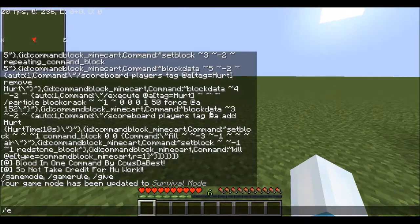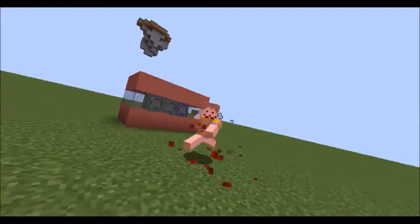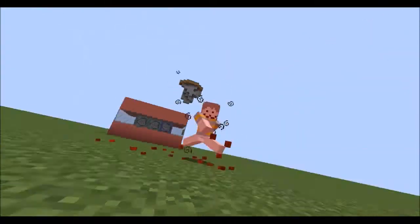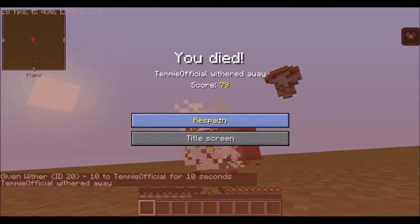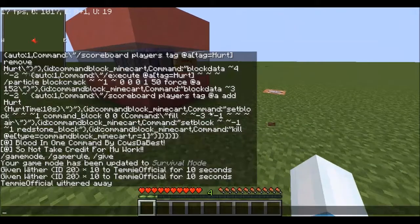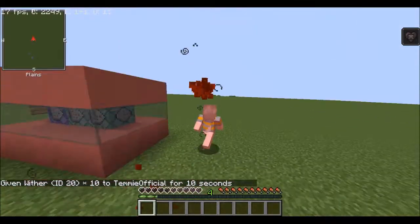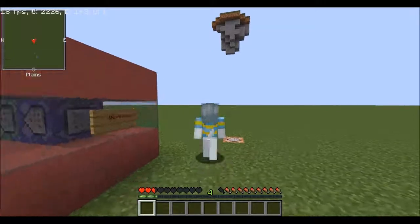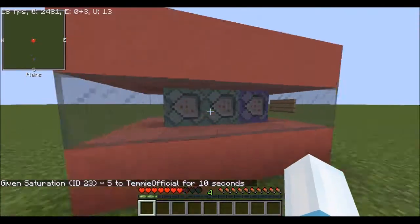So if I go into game mode zero and apply the Wither effect on myself for 10 seconds at level 10, you can see I get this blood particle effect, which signifies that I'm dying. I actually died — oh crap! So yeah, that's how it works.